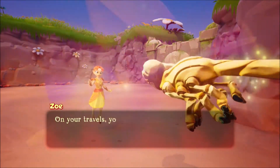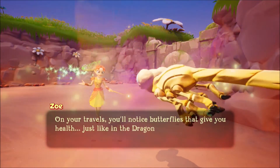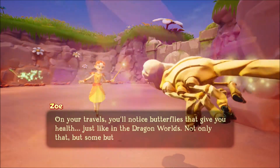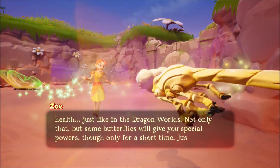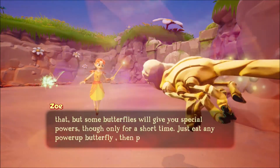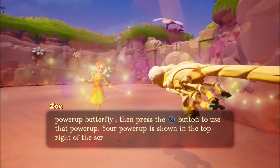On your travels, you'll notice butterflies that give you health, just like in the dragon world. Not only that, but some butterflies will give you special powers, though only for a short time. Just eat any power-up butterfly, then press the jump button to use that power-up. Your power-up is shown in the top right of the screen.